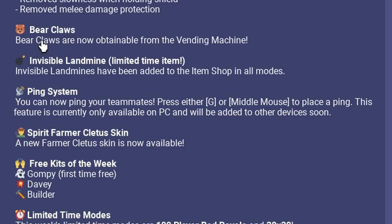I don't know how I feel about that last one. Bear claws are now obtainable from the vending machine — that's gonna take so long to get. What do they even do, do you run faster with them? It needs more info. And invisible land mines are in all modes now — great, awesome.